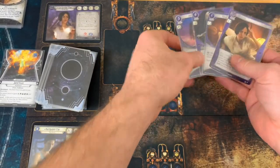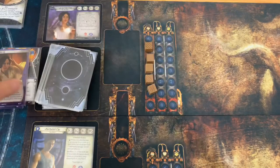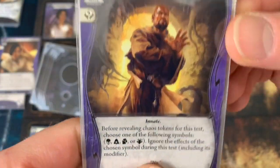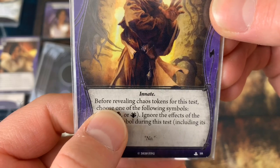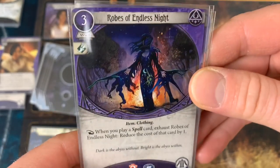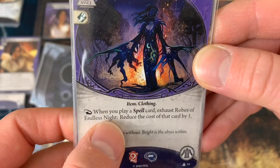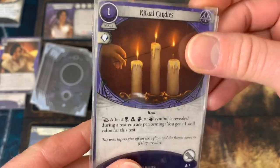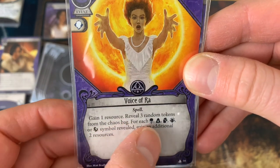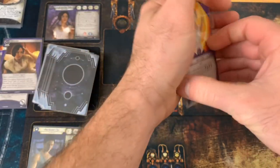We're going to go ahead and mulligan — we're keeping one card and mulliganing three plus the weakness. Drawing four new cards: we got Defiance (innate — before revealing a chaos token, choose one symbol and ignore its effect during the test), Robes of Endless Night (item clothing — when a spell card exhausts, the Robes reduce the cost of that card), another set of Ritual Candles, and Voice of Ra (gain one resource; reveal three random chaos tokens from the chaos bag — for each of these symbols revealed, gain an additional two resources). These are much better, so we're keeping them.